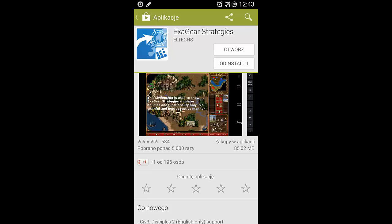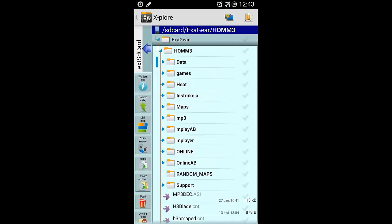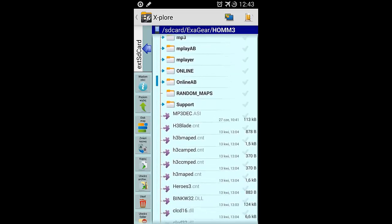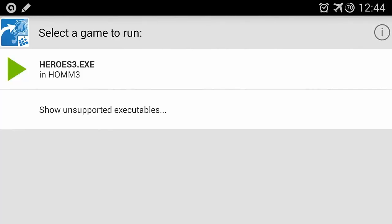The first thing you'll need is a copy of your old game. ExaGear Strategies doesn't include any copyrighted game files, as it clearly states in the app description. You'll need to copy your legally obtained files from a desktop over to your Android device, either directly or via micro SD card.